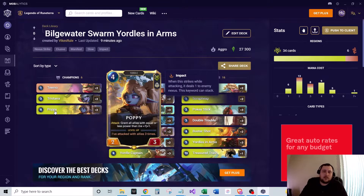We also run two of Poppy — four mana, two-three — with the attack ability that grants all allies with equally less power than her plus one plus one. That's a good way to buff these boards with Poppy.